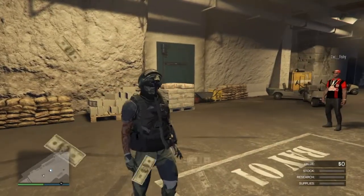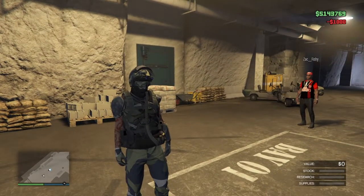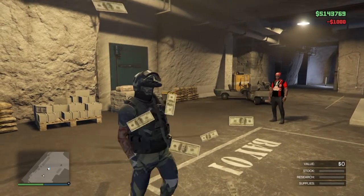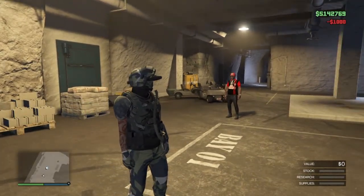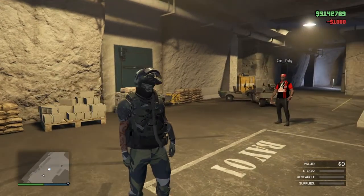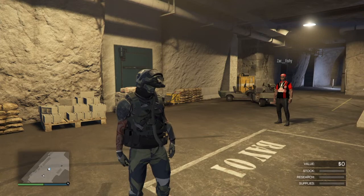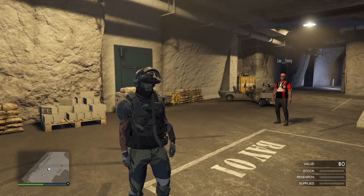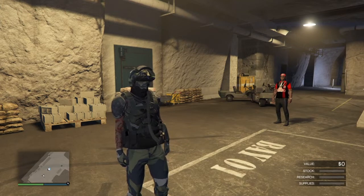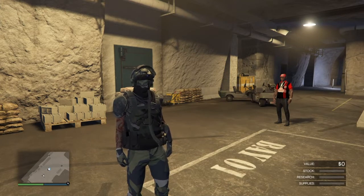Hey, what's up everybody, it's Why Not the Creator and I'm back with another GTA 5 Online video. In today's video I got a fast easy money glitch for you guys. All you're gonna need is a bunker, a MOC with a personal storage vehicle as bay three, so that you can put a free Elegy RH8 in it. You want the back area of your MOC as the personal storage area and put a free Elegy RH8 in it.